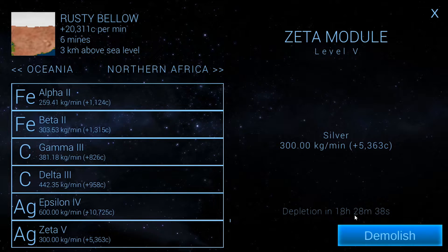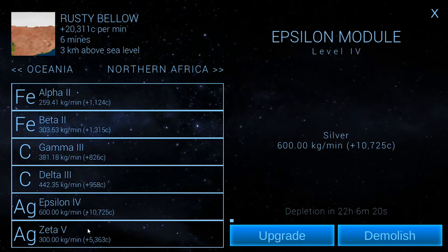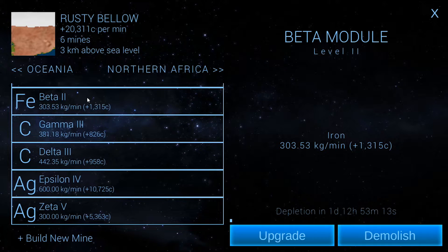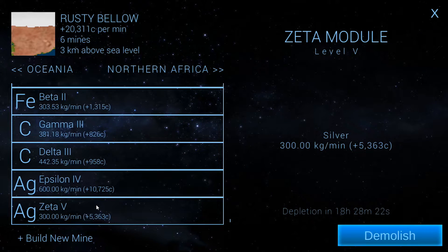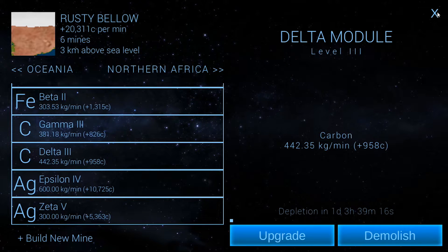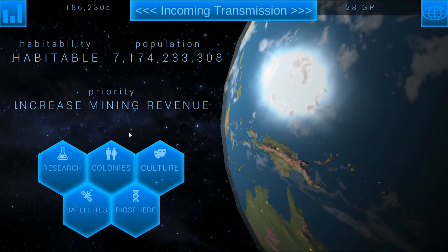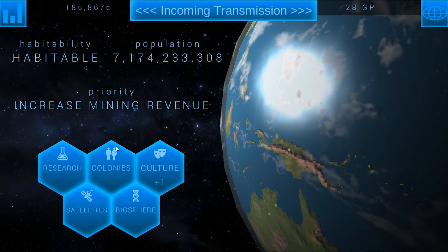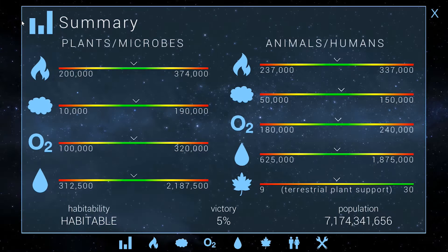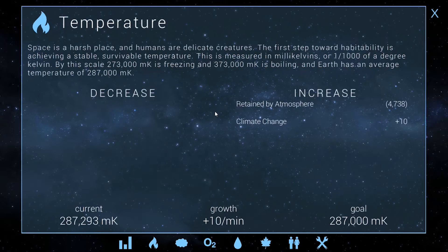These mines deplete — this one depletes in 18 hours. That's the biggest thing to remember: when you upgrade your mines you're pumping more out of them, but you've got to maintain them faster. In 22 hours I'm going to be back here rebuilding all this. Hopefully by then we'll have enough income to get a second outpost up and build more mines. We've already got up to silver and can hopefully do silver in the second outpost. This one also had a really good silver mine which we can keep exploiting, so that'll be extremely useful.